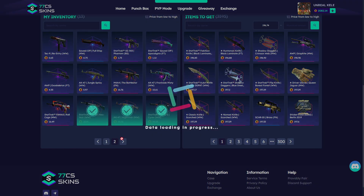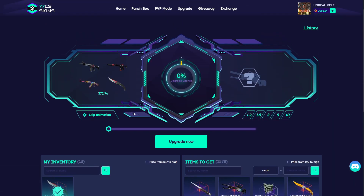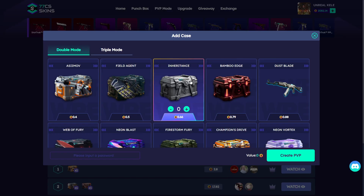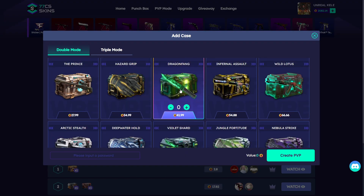A nice feature of this site is you can select multiple skins, not just one. I'm risking a lot — 300 and 500 — with a 56% win chance. I always play around this range to have more chance. Unlucky this time, but let's go to PVP mode. Remember to join the giveaway!